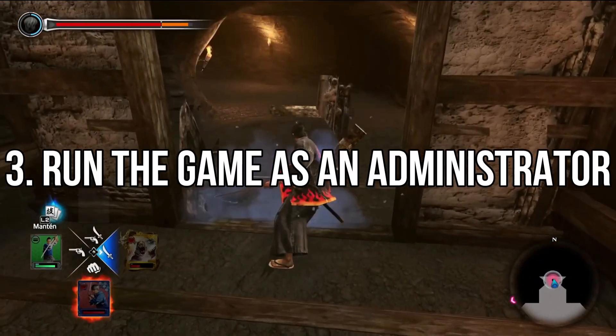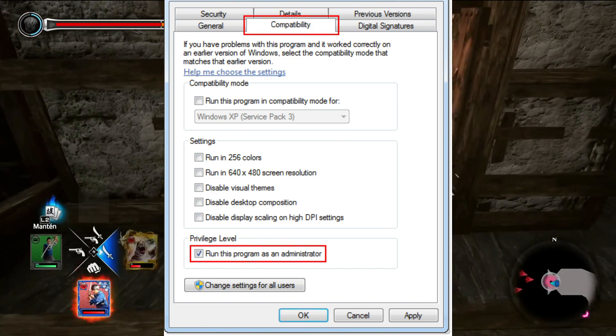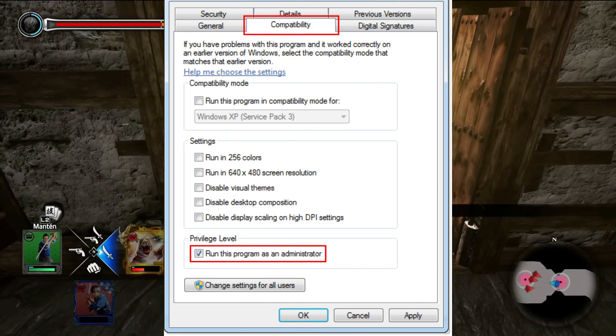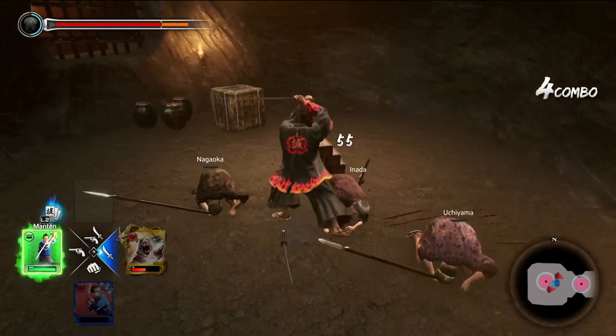Method 3: Run the Game as an Administrator. Make sure to run the game .exe file as an administrator to avoid user account control regarding privilege issues. You should also run the Steam client as an administrator on your PC.